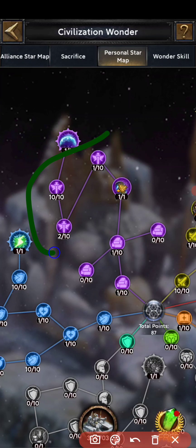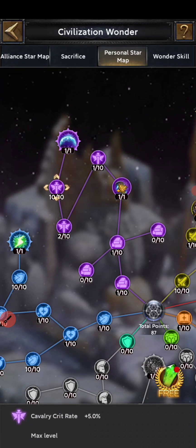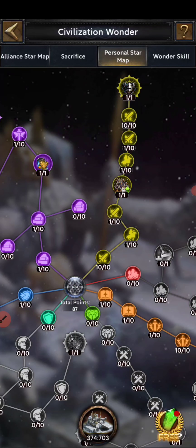After the orange line, we move to the purple line. Here you put points for crit rate. I put points for cavalry crit rate since I use cavalry, and I completed it. Now we will move for crit damage, because crit rate without crit damage is not useful.